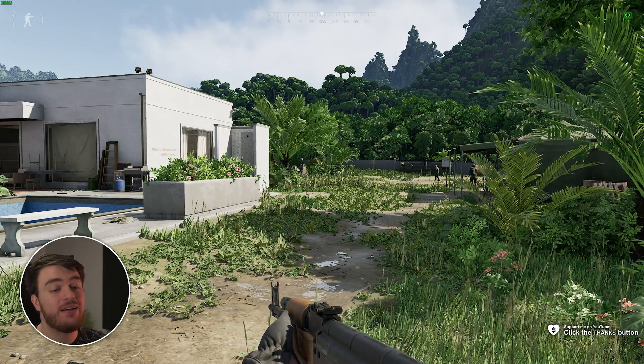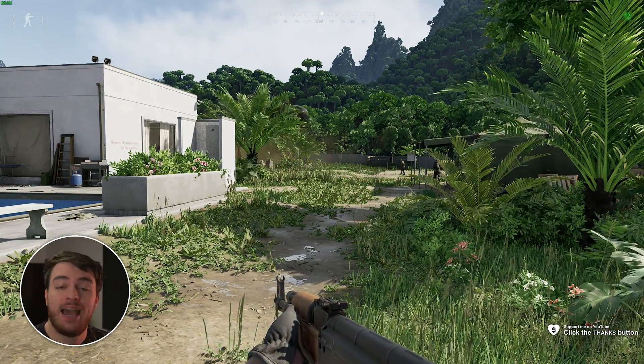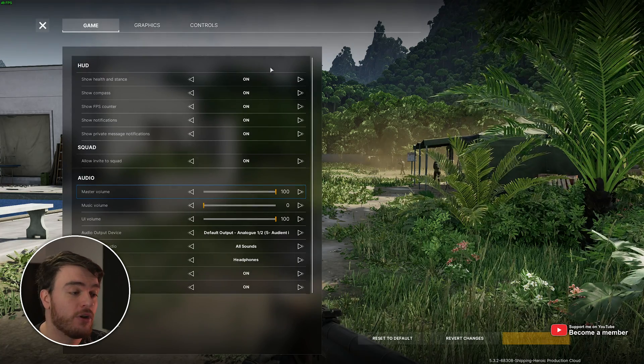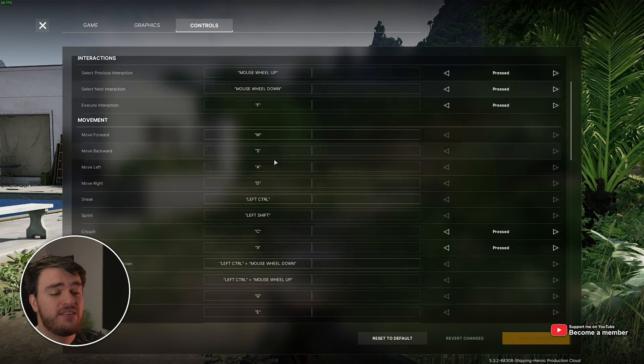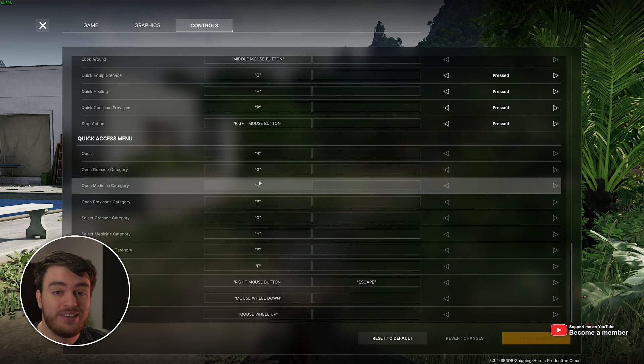Unfortunately, at the time of recording, there is no way to change the push-to-talk button that's set by default in-game. On top of this, head across to Options in the top right, followed by Controls. In here, it doesn't seem to say anything about the voice key either. The voice key that you're looking for is Z.